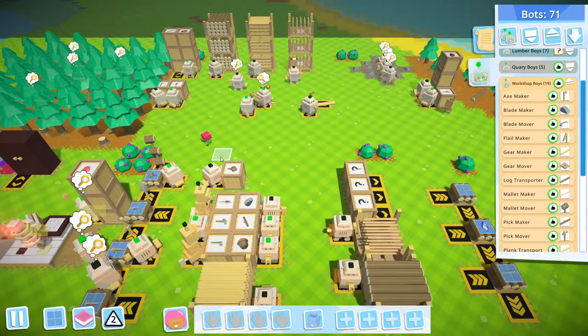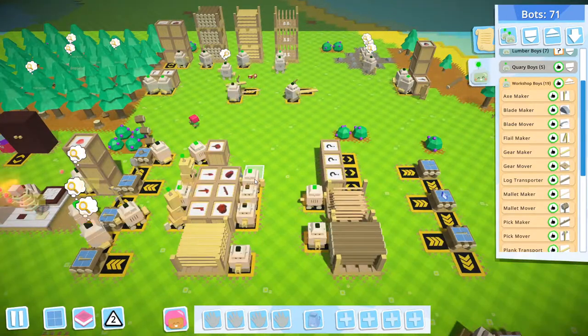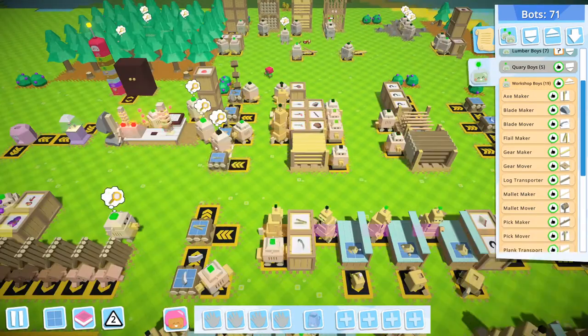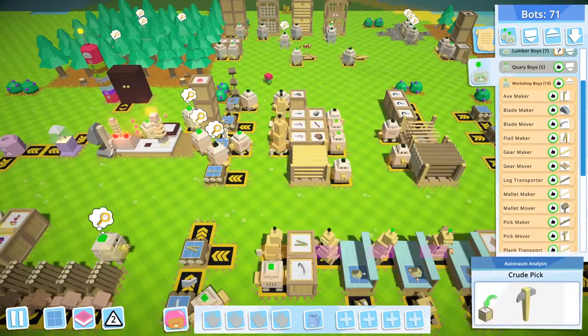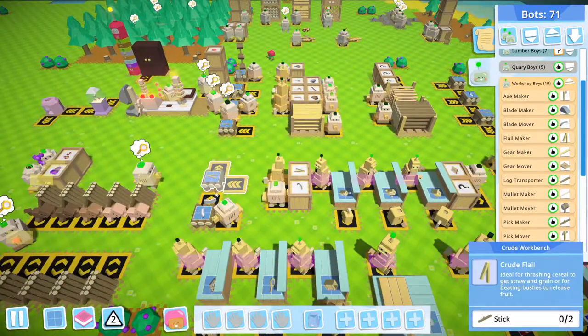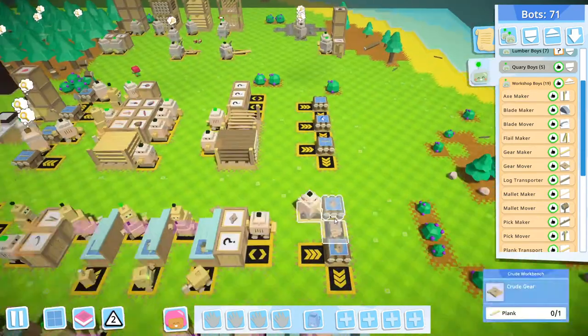Let's continue to how we create tools in the workshop, or more precisely how I set up tool creation in this gameplay. As you can see, I have a lot of crude workbench storages here: wooden mallet, crude spade, crude picks, crude axe, crude flail, crude blade, and a lot more things here.